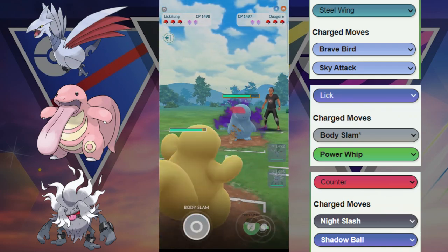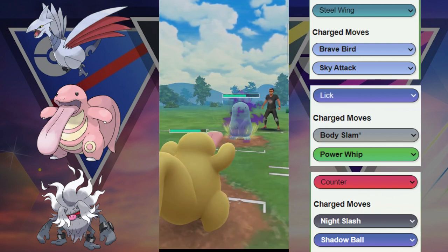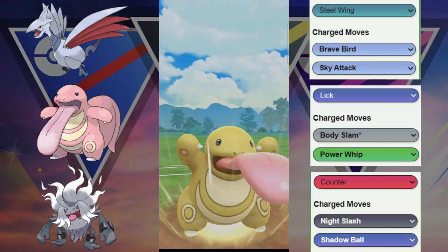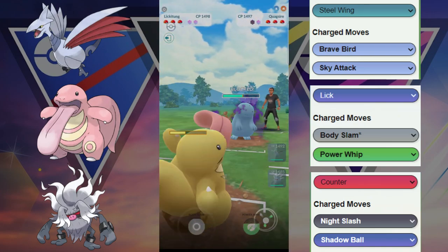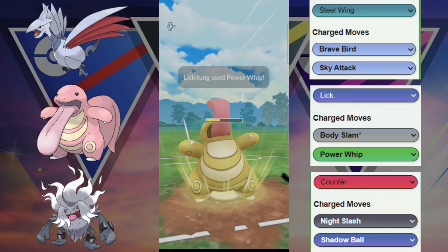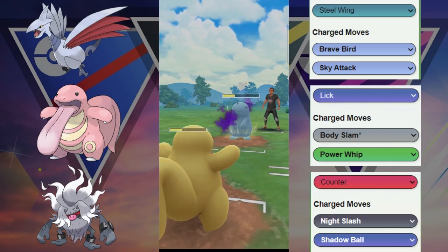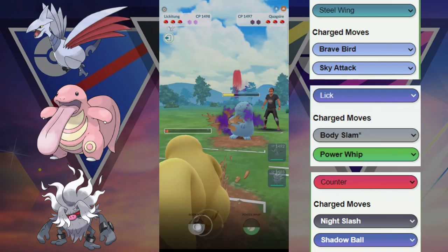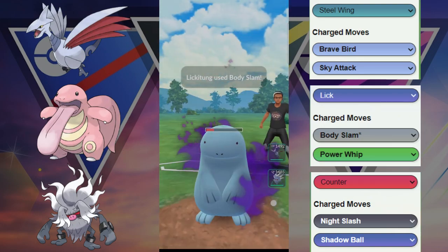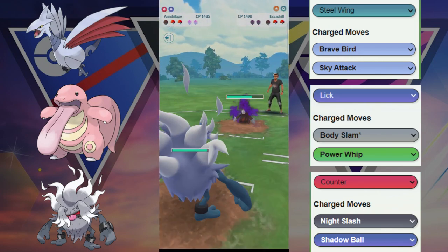Next game, we have the Lickitung switching into the Quagsire. They are deciding to throw a move right before we get to ours — Stone Edge gets revealed, interesting enough. We are going to go for this Body Slam to see if we can get a shield. We do grab a shield, which is great. Then our opponent allows us to get to this Power Whip — this is going to get the shield or get the KO. Down goes the second shield and now we are in a really great spot. They revealed Mud Bomb, so we know Mud Bomb and Stone Edge are revealed. They allow us to get to another Body Slam — this Body Slam threatens KO. Down goes the Quagsire, and they are in a huge amount of trouble. Annihilape is revealed and they GG quit.